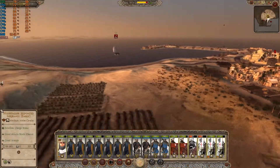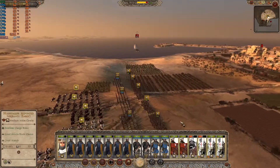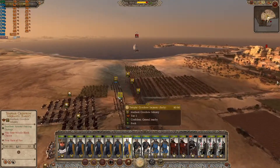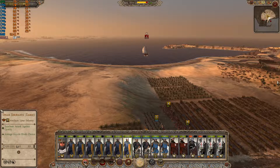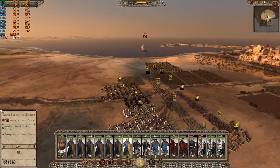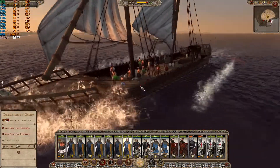Our enemies stand on their walls and think themselves safe. They have some naval units. Now they look down upon you with contempt. Show them how foolish they are, how misguided, and how dull. So they're going to land.